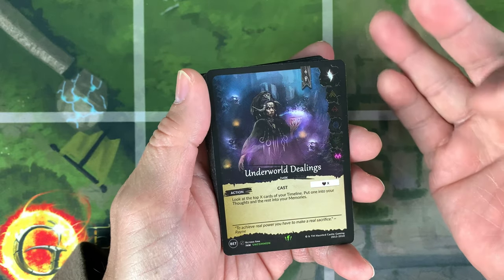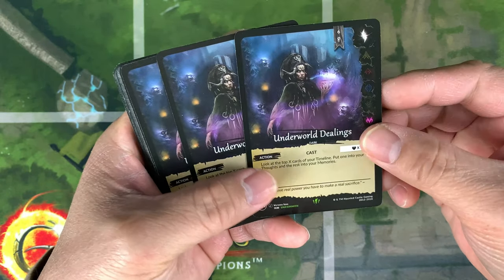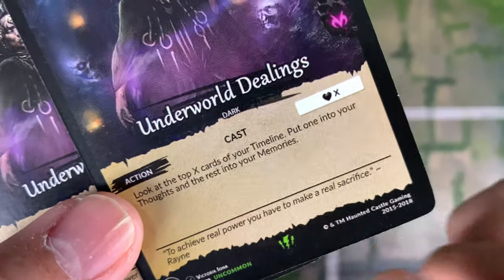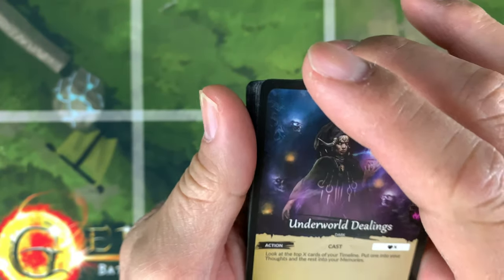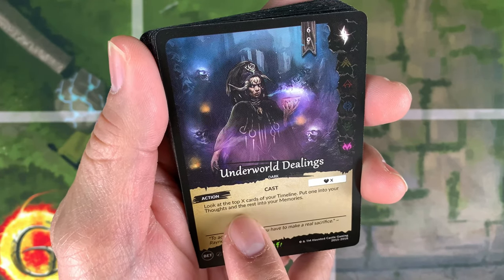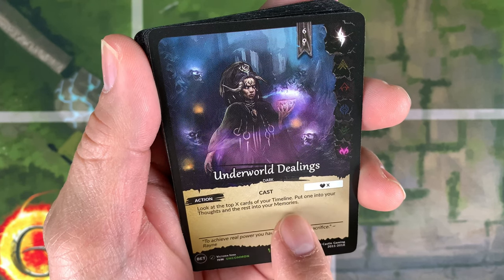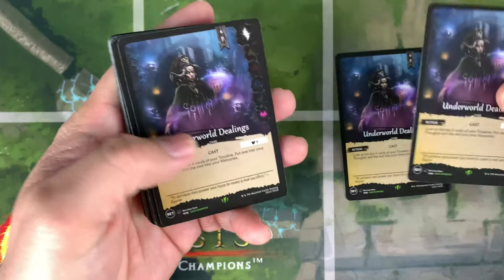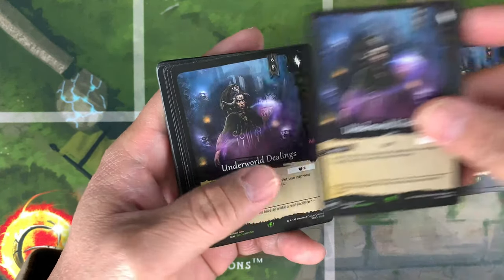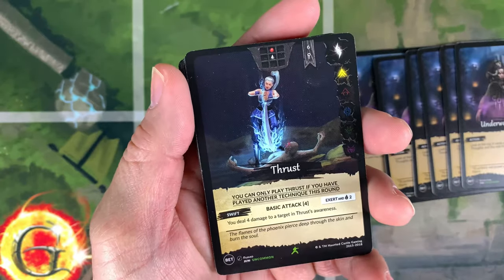For example, Underworld Dealings is just $1, so I bought six of these. It's an uncommon. It says: look at the top X cards of your timeline, put one into your thoughts and the rest into your memories. I don't know why people are not buying this — they don't realize how low the print run is.